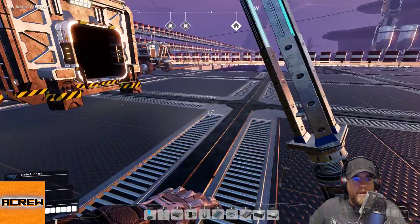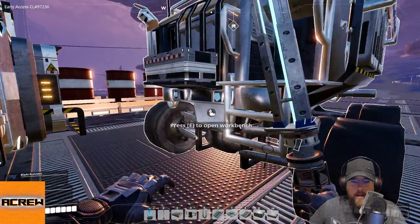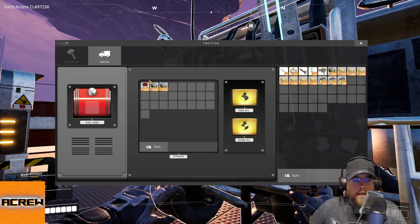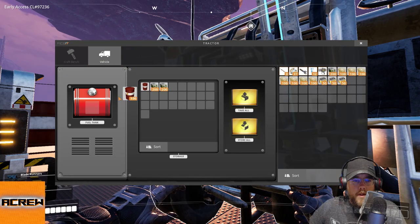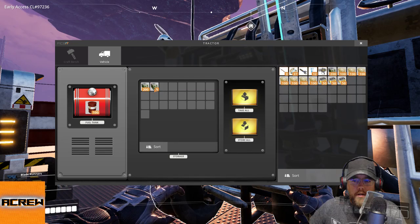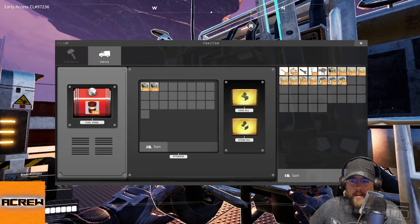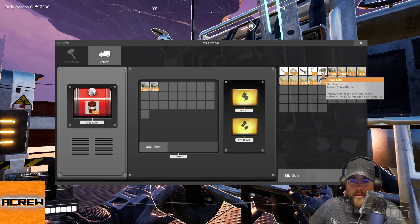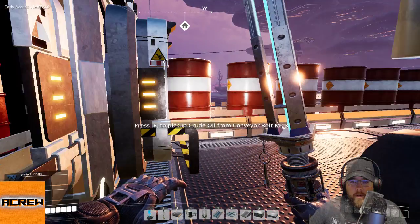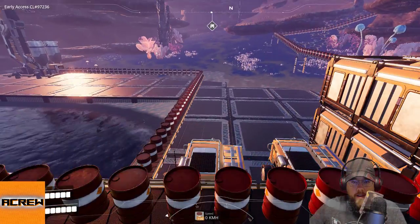Let's go grab one of these vehicles — I think I've got one that's empty. Need some fuel in it, some backup fuel. I've got fuel, food, beacons, and my rebar gun, which is very very helpful. Jump in here, let's go driving.